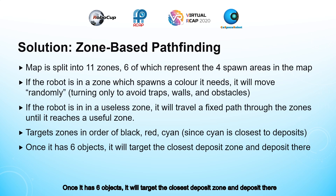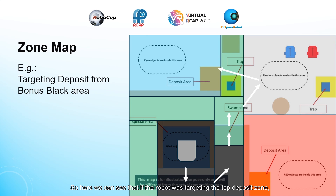Once it has six objects, it will target the closest deposit zone and deposit there. Here we can see that if the robot was targeting the top deposit zone from the bonus black area, the zone-based pathfinding would force it to exit the bonus zone and go past the swamp and enter the top right corner of the map before proceeding to enter the deposit area, preventing it from being caught on the U-shaped wall as well as the trap in the top middle.